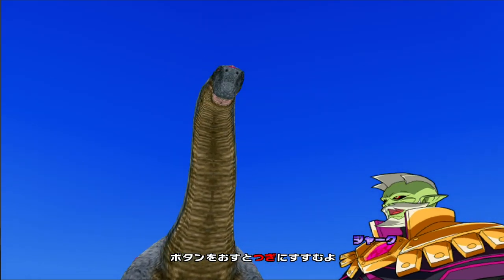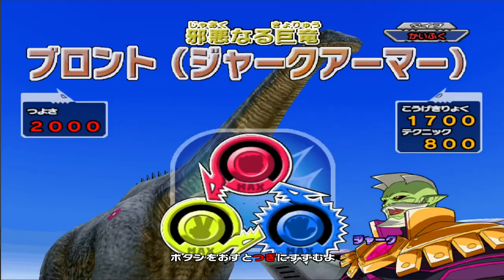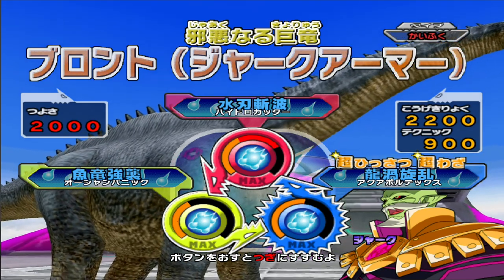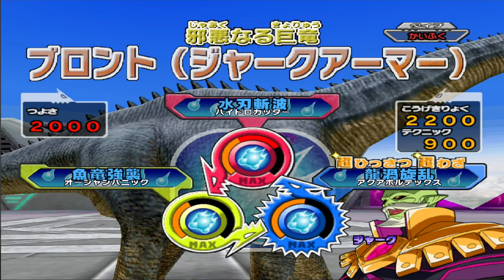We've got Bronthakins of course, because we always have Bronthakins — it's nothing other than Bronthakins. I fancy my chances here because obviously I'm going to have the type advantage. They're using Lightning Dinosaurs, so this is the one that I should win. Doesn't mean I will win, but it's one I should win.